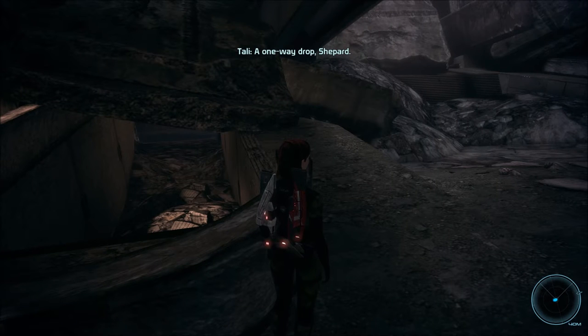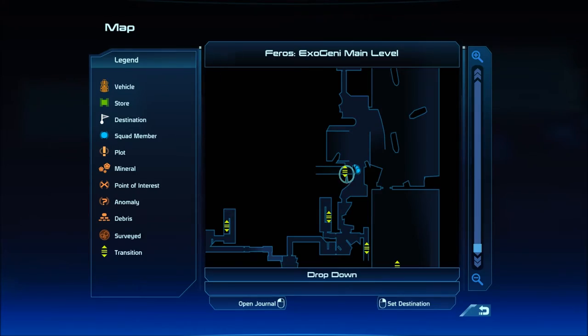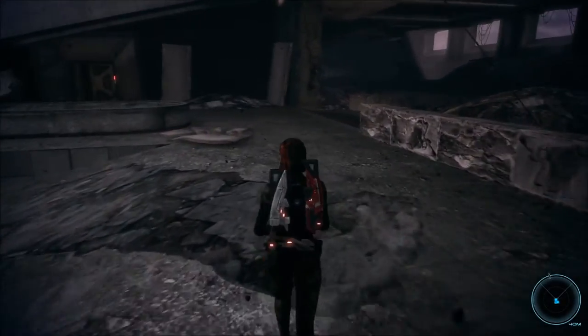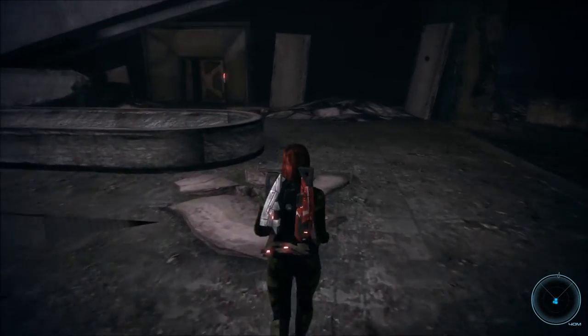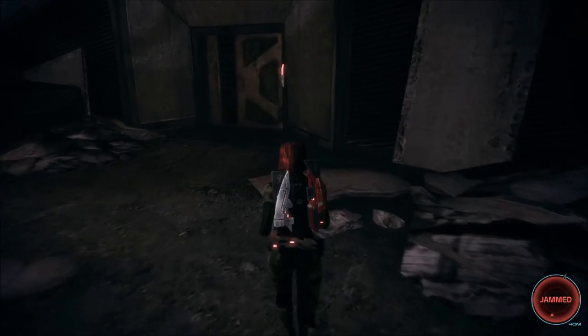A one-way drop, Commander Shepard? Oh, this is a drop? I'd prefer not to do that, actually. The door is easy decryption — I see no reason why we shouldn't go past it. Although... that's where they're going to be waiting for us, isn't it?